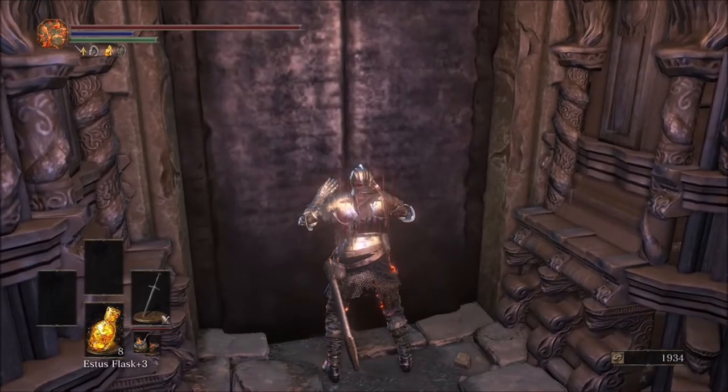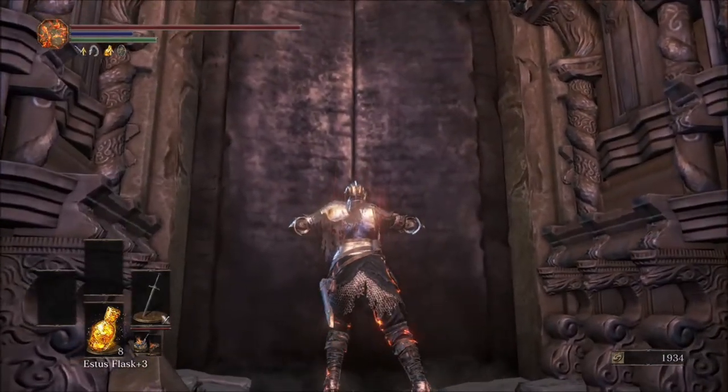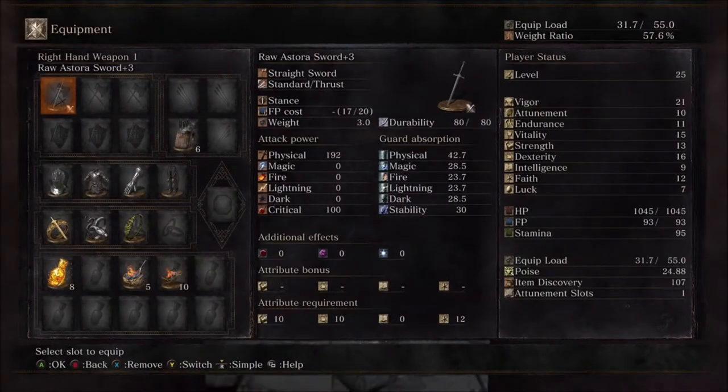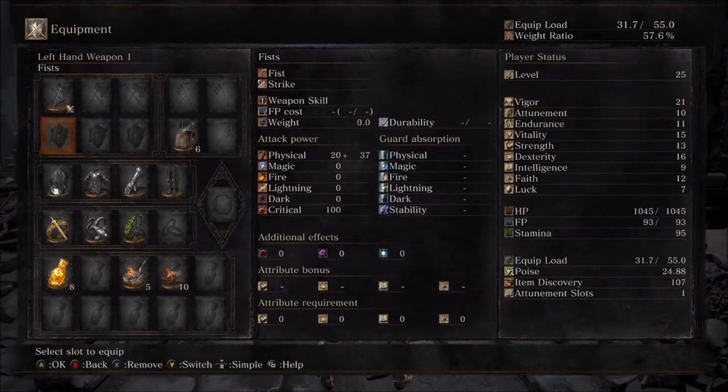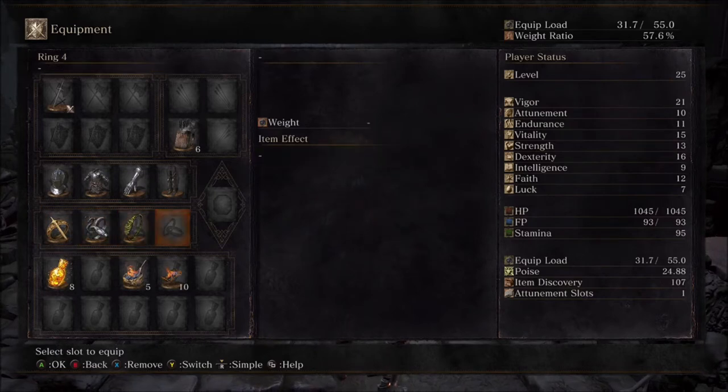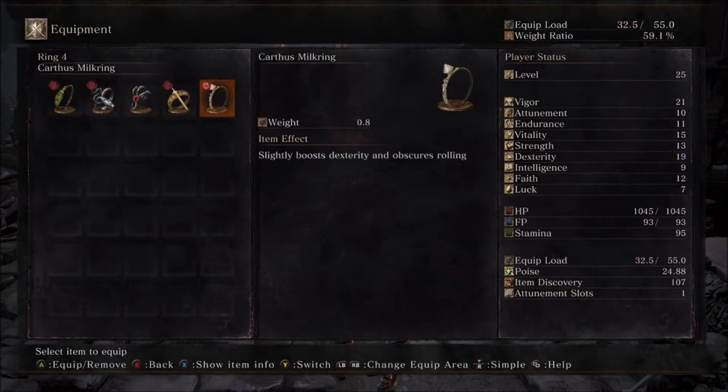You're going to be met by this big door — go ahead and push that open. While we're opening that, let's go through what we're going to be using today. We're going to be using the Ras Dora's Straight Sword, the Lloyd Sword Ring, the Covetous Silver Serpent Ring, the Estus Ring, and our new addition, the Carthus Milk Ring, which boosts your dexterity and makes you invincible while rolling.